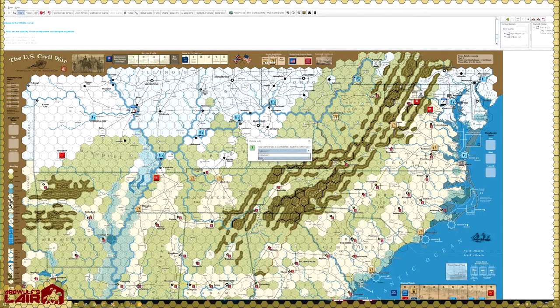They work out the side swap and Gary notes he's playing the Confederates, acknowledging he'll probably lose quickly since he hasn't played before. They select the 1861 basic game scenario, confirming this is the right choice for the session.